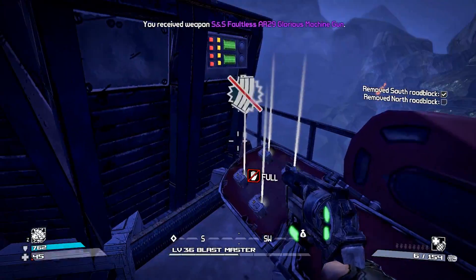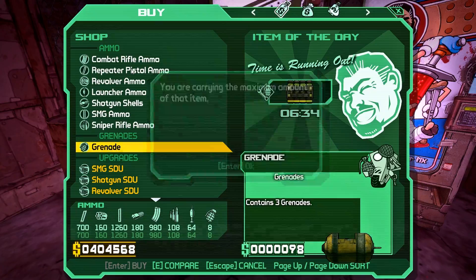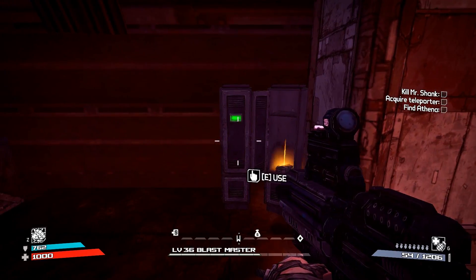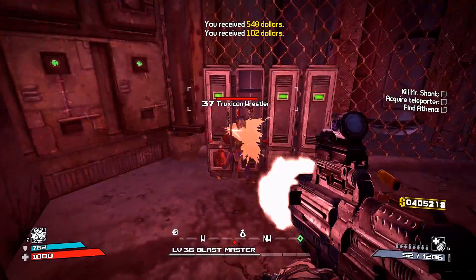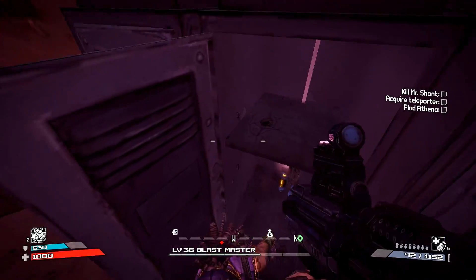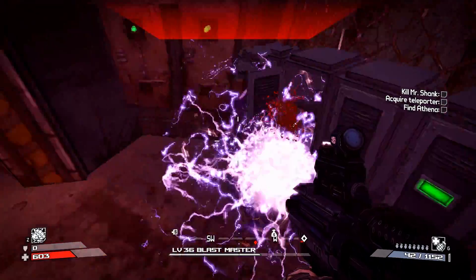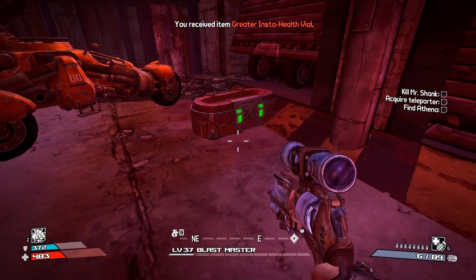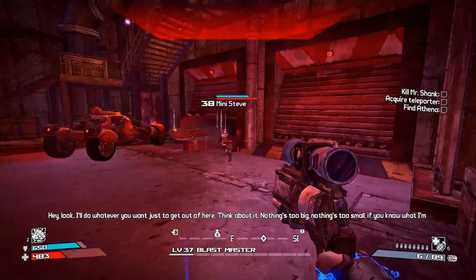Yeah I'll take that, awesome. It's like a baby ogre kind of. Oh the trucks again - yeah we can go for them too. The midgets, the loot midgets - it's one of these lockers. Let me find it, I think it's one of these. Yep there he is! Punch me. There we go - do that knockback. Dude that's ridiculous. Wow! Oh is that Mini Steve? I think it is. Yeah it's Mini Steve - what's going on buddy? Oh he's so cute!